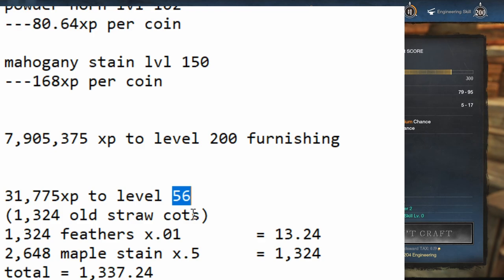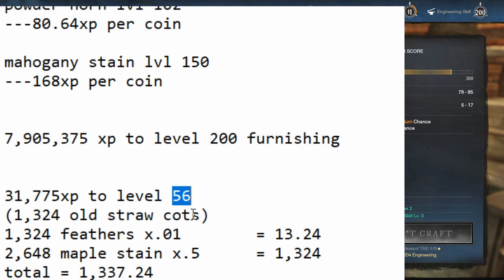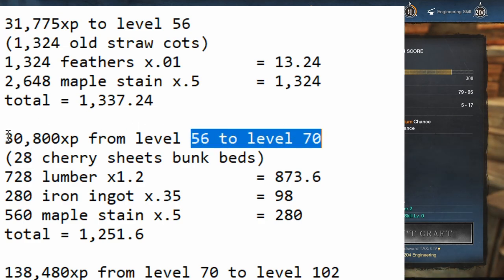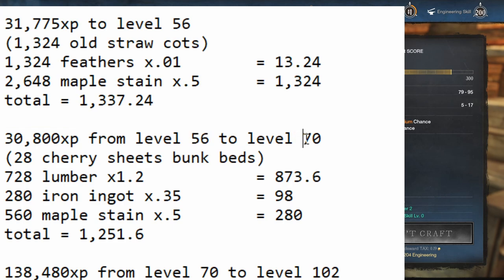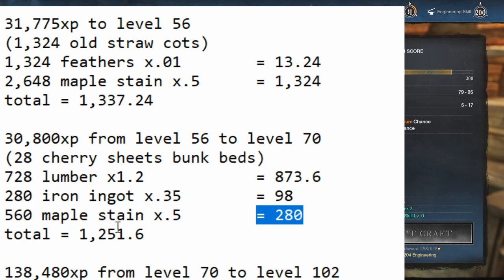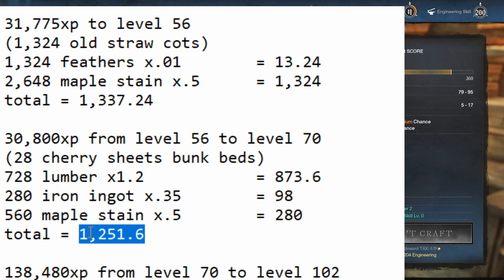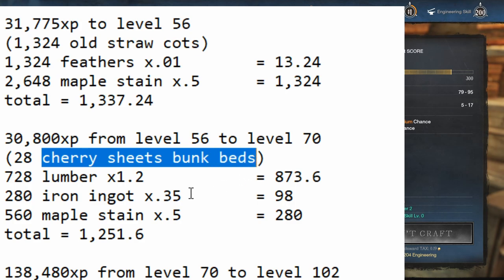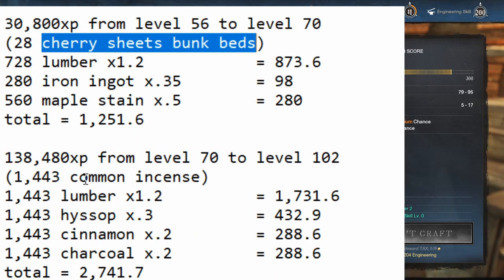Then we unlock Cherry Sheets Bunk Bed — I don't remember if it's a schematic or default, but it only takes 28 crafts to go from 56 to 70. You need 30,800 XP to go from 56 to 70. That takes 728 lumber at 873.6 coins, 280 iron ingots at 98 coins, and 560 maple stain at 0.5 each for 280 coins — a total of 1,251.6 coins to go from 56 to 70 making Cherry Sheets Bunk Beds at these prices.